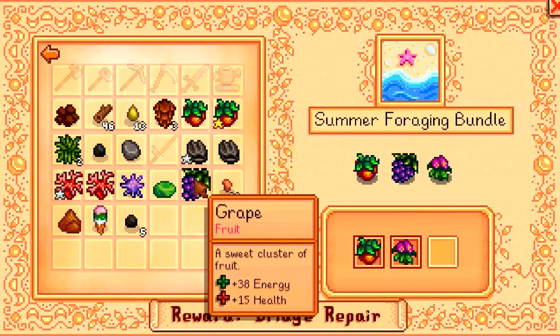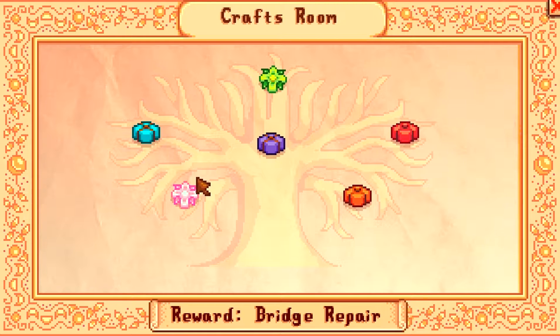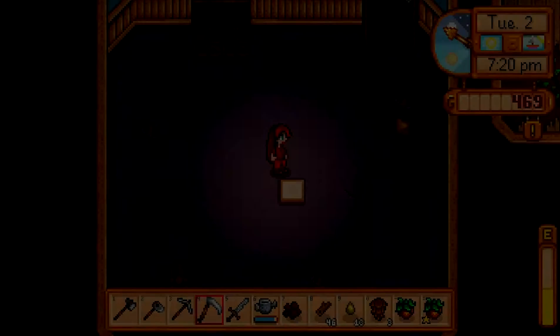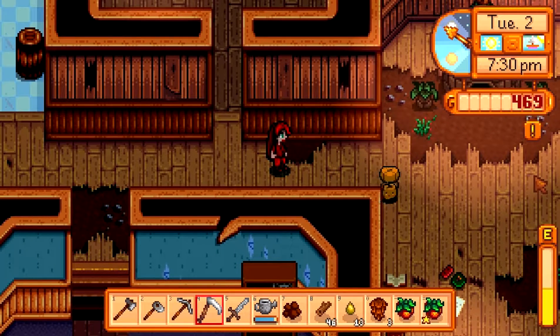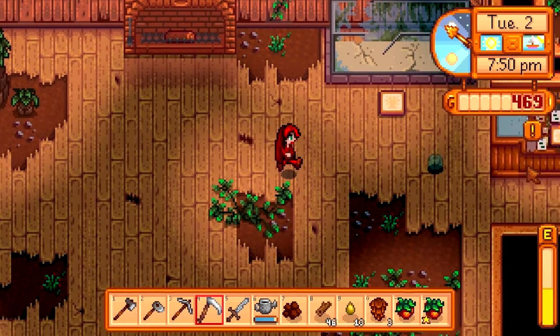Summer foliage bundle — yes! What was our reward? Thirty summer seeds — awesome! Let's watch the little guy... oh, did we open something else? We have a bulletin board now! Let's watch him take his little package up there. That's cute — we now have the bulletin board!